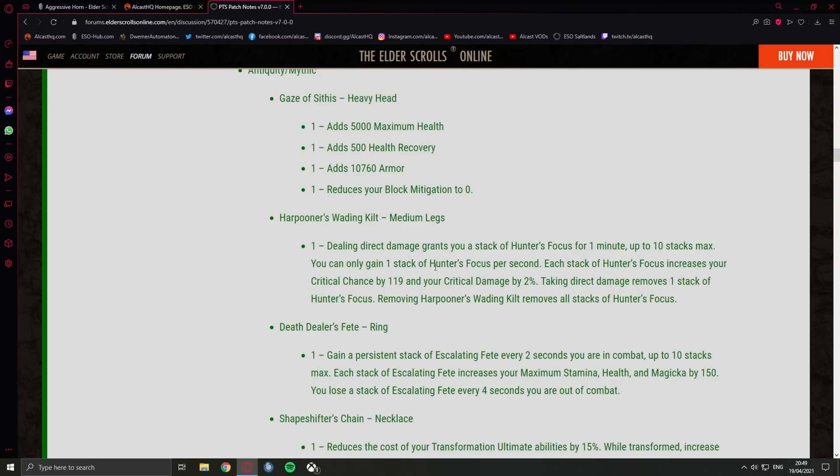Harpooner's Wading Kilt — medium legs: dealing direct damage grants a stack of Hunter's Focus for one minute, up to 10 stacks — you can only gain one stack per second. Each stack increases your critical chance by 119 and your critical damage by 2%, so at 10 stacks that's 1190 crit chance and 20% extra crit damage. Taking direct damage removes one stack. In dungeons there's not really a lot of direct damage unless you get hit by bosses or mobs directly, so this actually sounds fairly juicy — especially 20% crit damage.